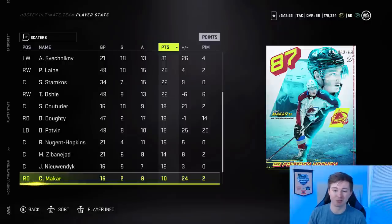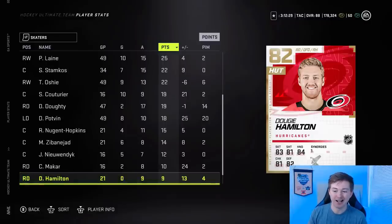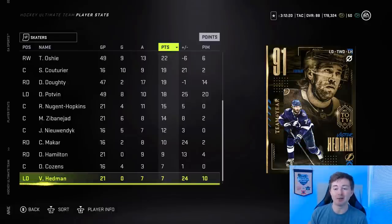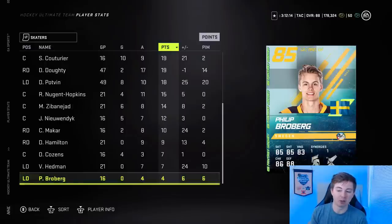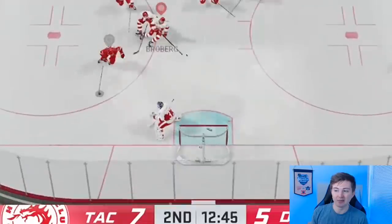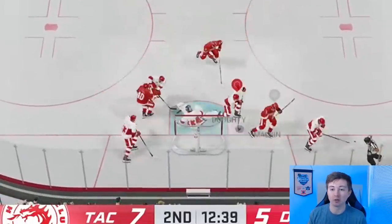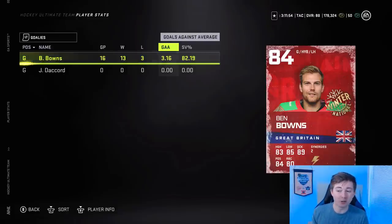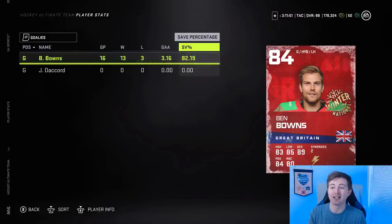Makar for a defenseman — 10 points in 16 games, plus 24, not too bad. Hamilton's got 9 points as a bottom pairing guy. Cousins is only an 80 but has 7 points in 16 games, pretty good as well. Victor Hedman, team of the year — you might expect more than 7 points, but plus 24, plays solid defensively. Broberg, 4 points in 16 games, but with all the boosts he plays a lot better. Goalie stats: with this team my record is 13 and 3. My third loss was an OT loss, so really 13-2-1 — which for me is a really good record. A 3.16 goals against and 82.19 save percentage is really good for a HUT goalie.